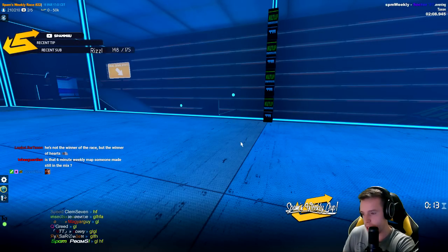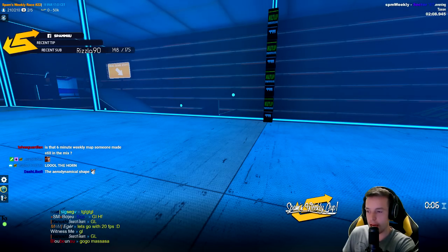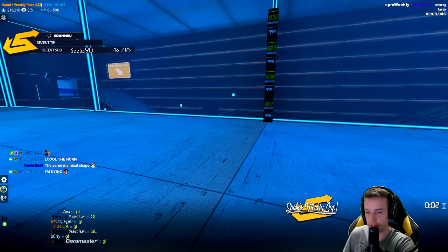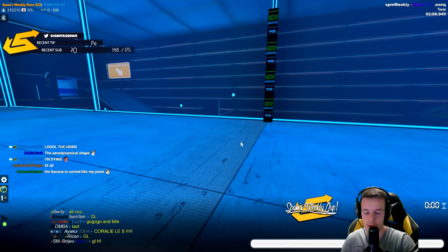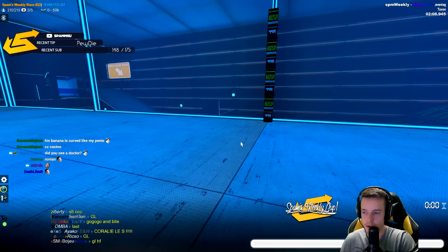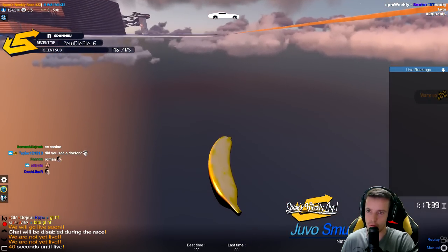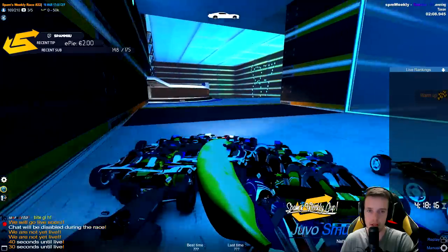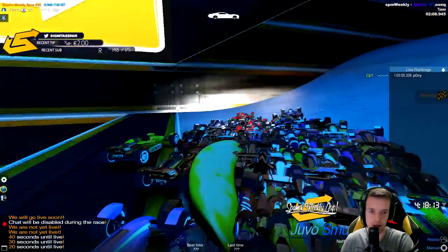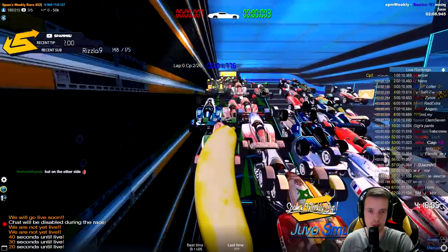Here we go, this is going to be weekly race number 22. We're playing a map made by Taxon called Sector 87. This is a map built in the evening mode, which makes the look of this map very nice with all the blue lights, red lights, and other lights. It is a very nice, well-built map with a really good speed part, tech section, and dirt is in the mix.